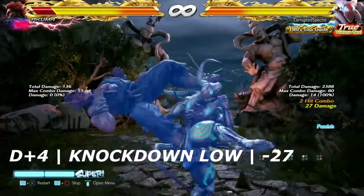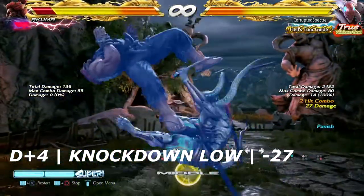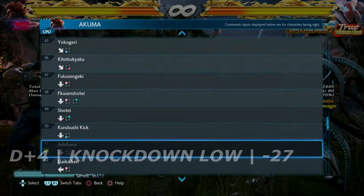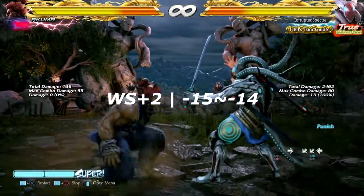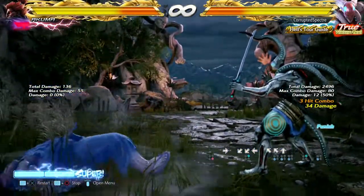Just like Eliza, Akuma's down 4 is very negative on block — negative 27 to be specific. You can get a while rising 2,1 from this. And unlike Eliza, Akuma's while rising 2 is launch punishable on block — it is negative 15 to be specific.